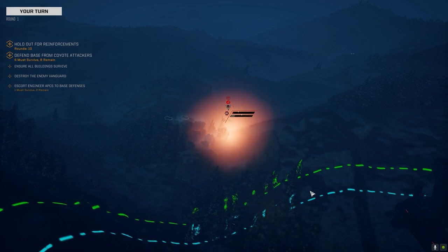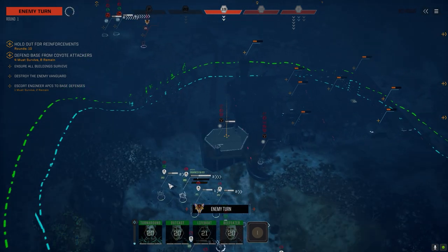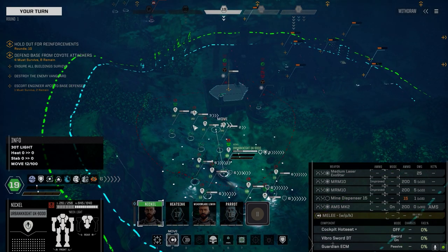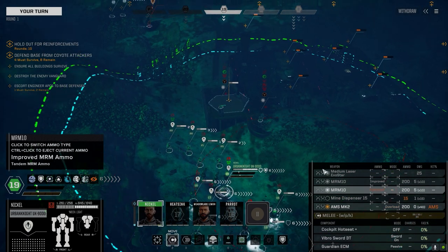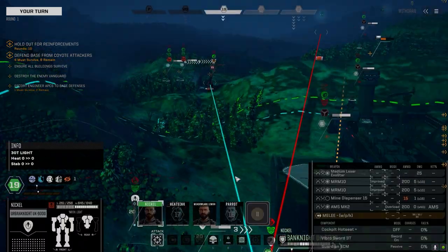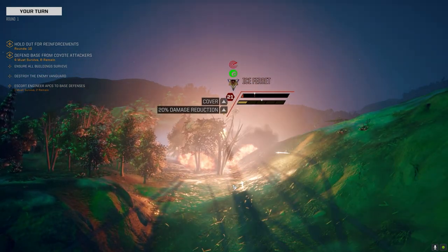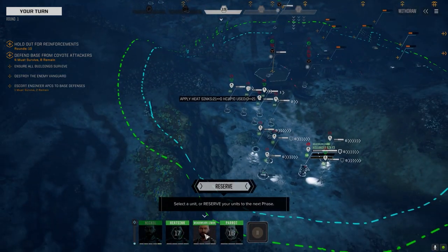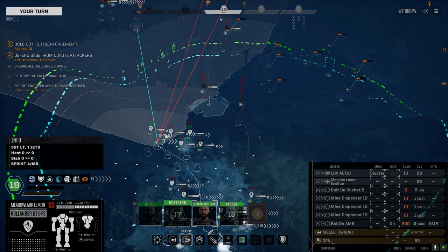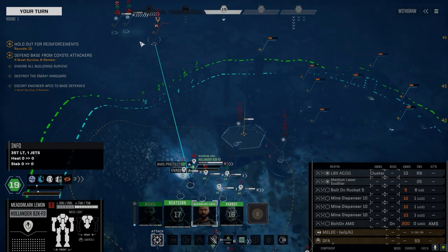We're still looking for that last Urban Mech — we need one more. But we brought the Hollander with us. Thought about bringing the Clint with the Thumper, but when you're doing base defense missions it really is iffy where the enemies are going to show up from. Don't have to worry about conserving ammo in this match. I tried to outfit these guys so they have at least 10 turns of continuous firing, because most of the missions I try and take are base defense. So at least we got like 10 turns of ammo.